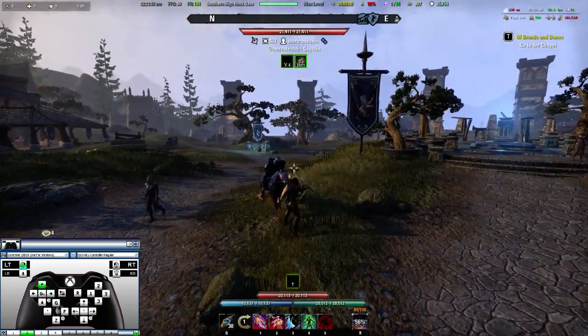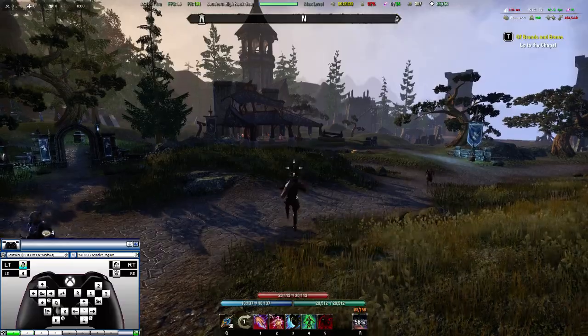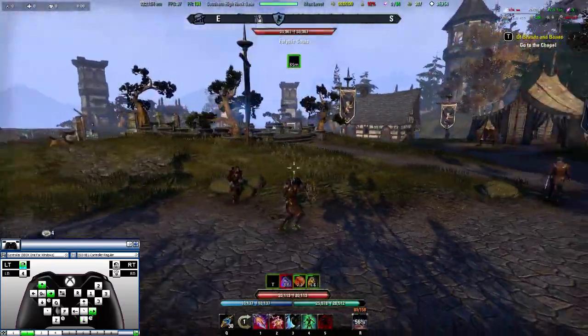Holding L is how you dodge roll — you hold L and it turns your jump into a dodge roll.